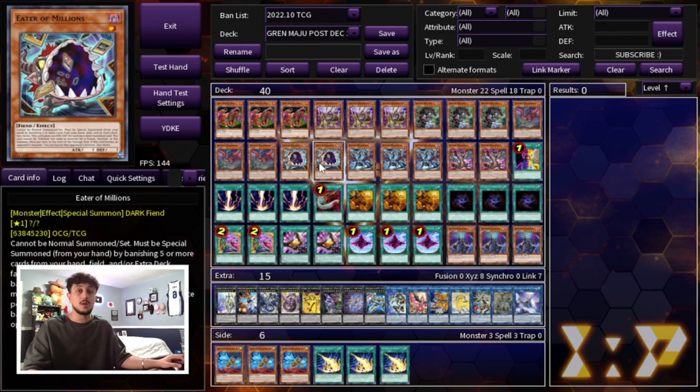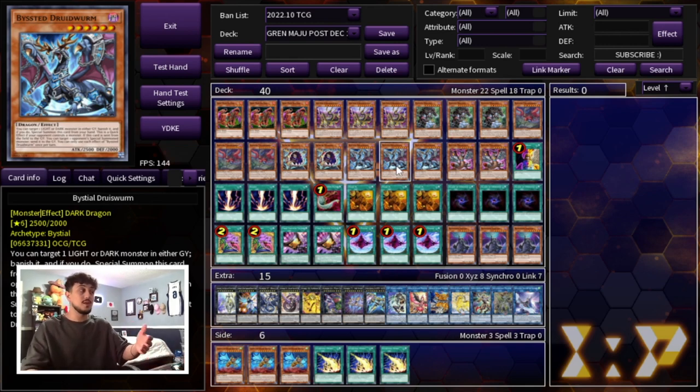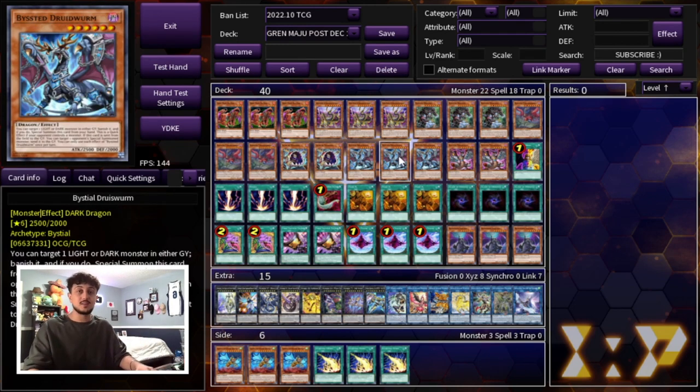We're playing the Bystial monsters — three Druid Worm and two Magnemoth. The reason we play three Druid Worm over three Magnemoth is that although Magnemoth searches on the end phase, this deck doesn't want to get to the end phase — you want to OTK. Druid Worm, when sent from the field to the graveyard, lets you target a special summoned monster your opponent controls and send it to the graveyard. You have link monsters this deck can go into using Eater of Millions or Orochi, and linking away Druid Worm triggers that effect. That's why I like three Druid Worm and two Magnemoth — five total is the perfect number.